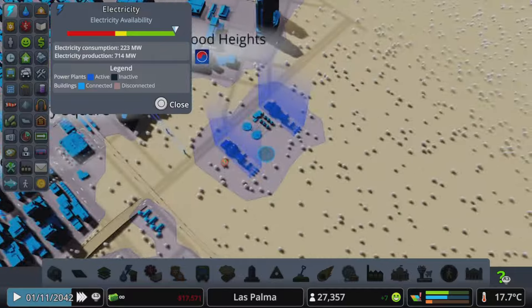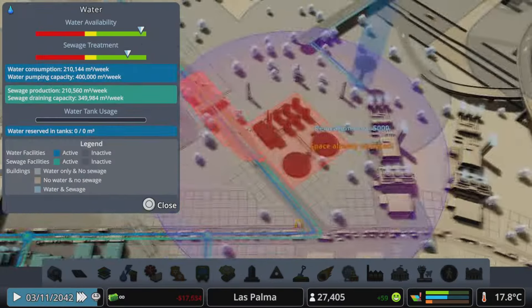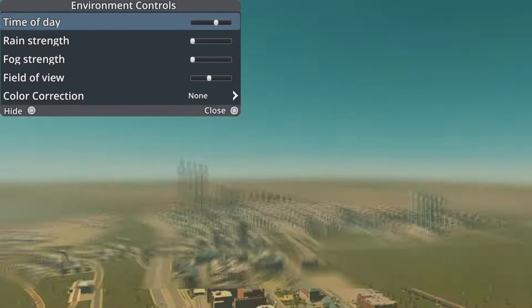I started by moving our temporary power plants over. I do need to get a permanent solution done for those, but these work for now, so I just moved all that stuff over to our industrial area.